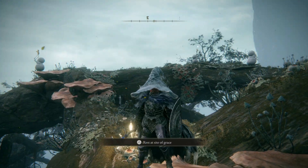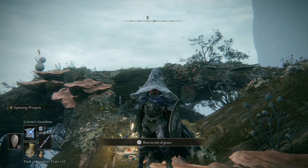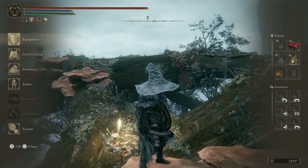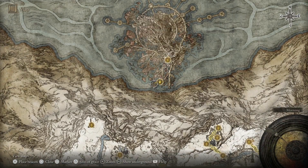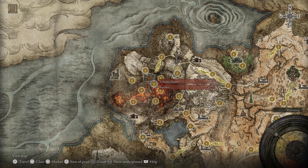You are going to want some form of ranged attack — whether that's a great bow for your strength and dex builds, or Loretta's Great Bow for us mages. You're also going to want something that probably isn't your main weapon that you can put on the Assassin's Gambit skill. If you don't already have it, it's about 2,000 runes — it's real cheap. Shouldn't be a problem for anybody at this point in the game.